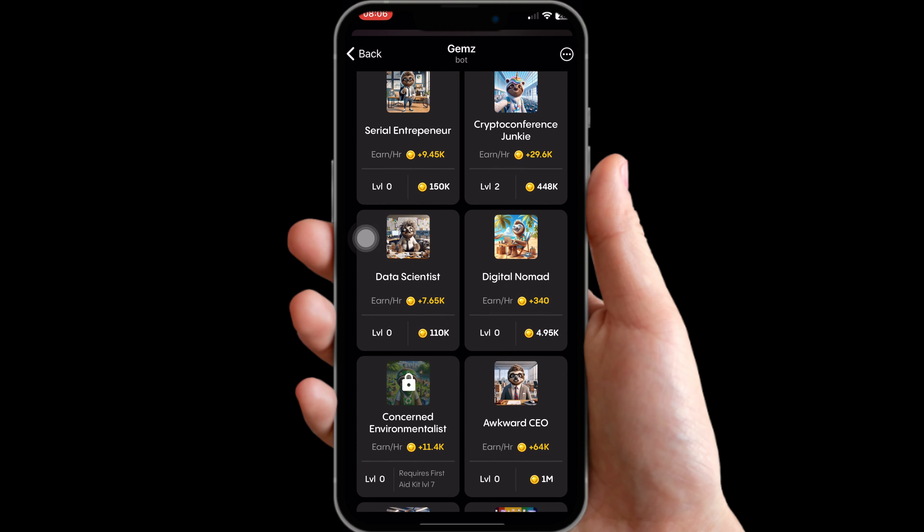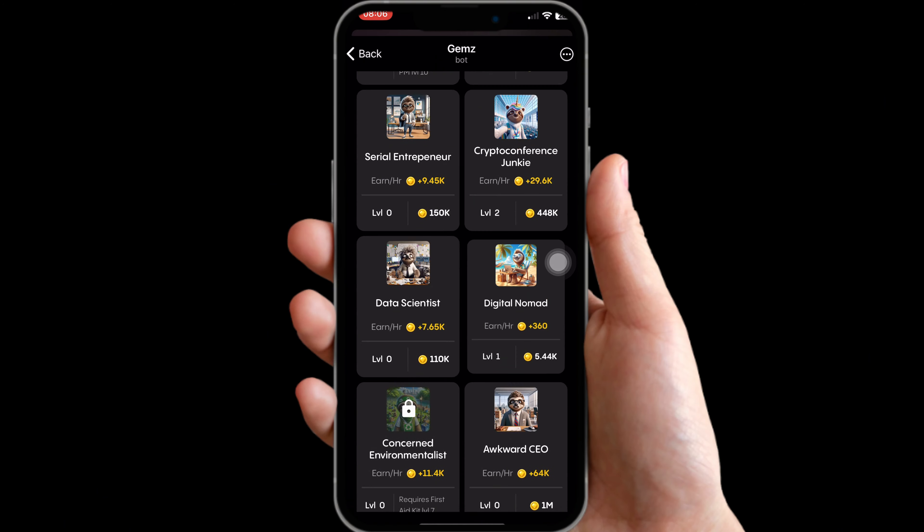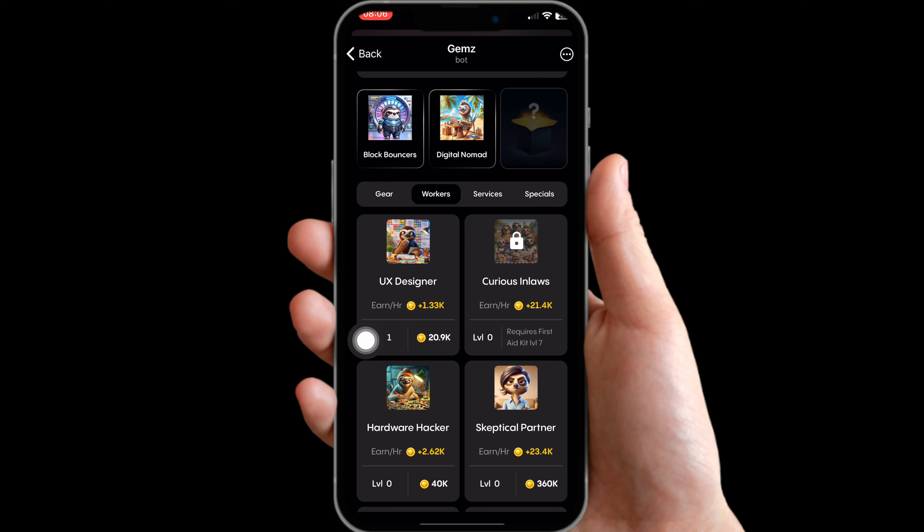The next card is going to be under the Walkers section. Click on Walkers and scroll all the way up. You can see the next card is going to be Digital Nomad. Click on it and you'll get that without any stress.